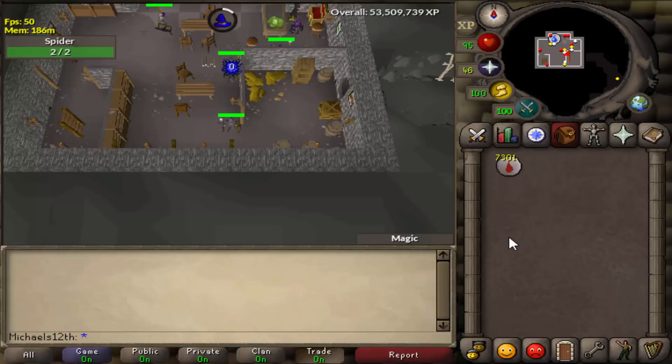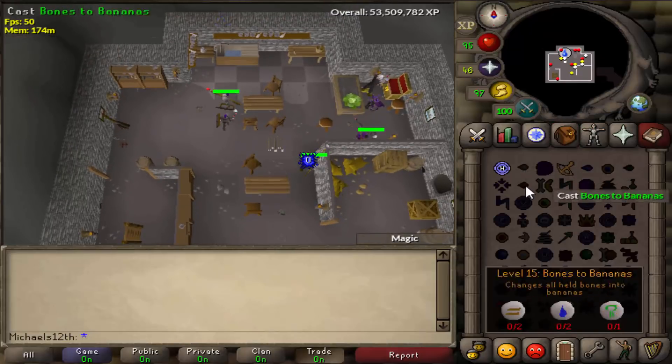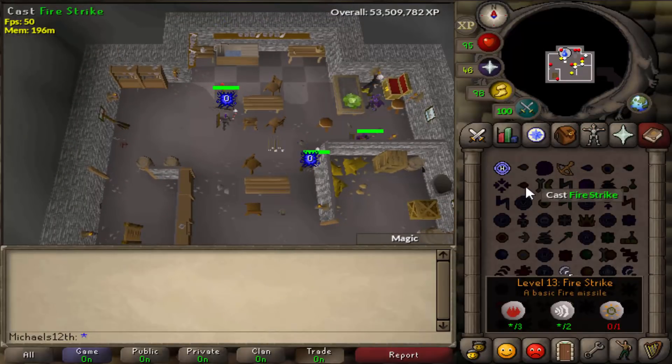Or you could do the super slow method — this takes around 1,000 hours but it only costs you 3.4 mil with the fire strike spell. It's super cheap at only around 3.4 mil but takes around 1,000 hours. Once RuneScape mobile is out you maybe can do that on your phone while you're at work or somewhere like that.